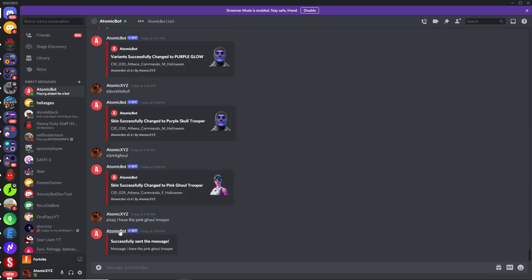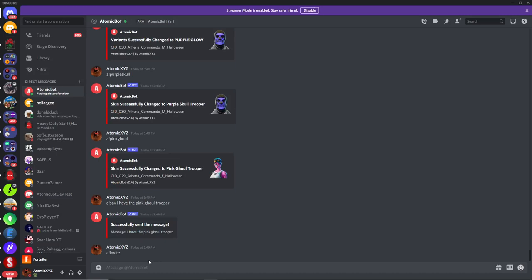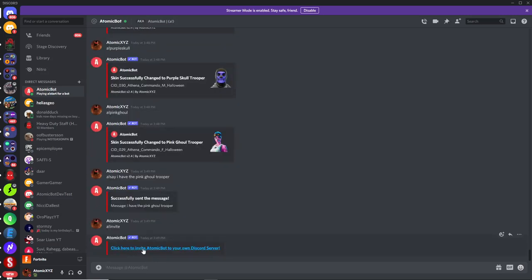The final thing I want to mention is that the bot is now verified — I got it verified about a week ago. In the previous video everyone was asking how to invite it, but it was at its limit. Now that it's verified, you can invite it to as many servers as you want. Just type !invite and that'll give you the link to invite it to your own Discord server.